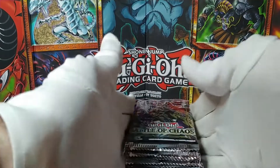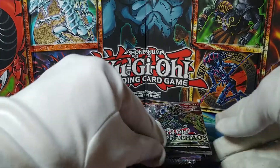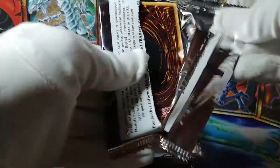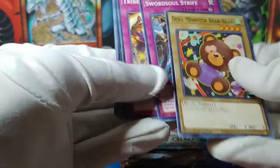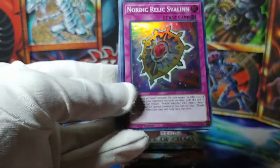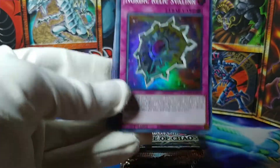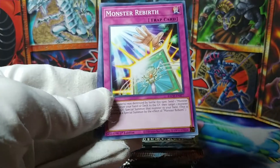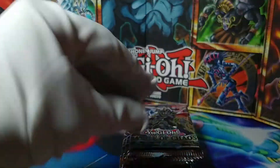So, the thing about Battle of Chaos is that these boxes are mapped, so the last Secret Rare should actually be at the very bottom of this pile. As for the potential Dark Magician, I don't know — that could be anywhere, really. Doll Monster Bear Bear. So let's dig through this. We have a Nordic Relic Svelin — even yet another archetype that they made support for, the Nordic Monsters. That's kind of an older one, too.